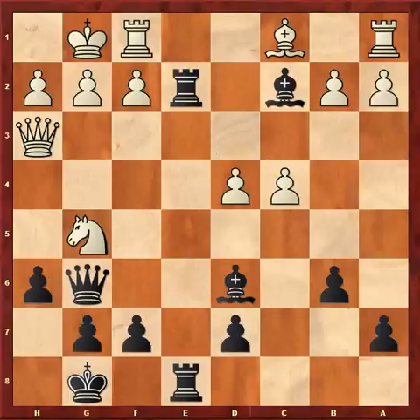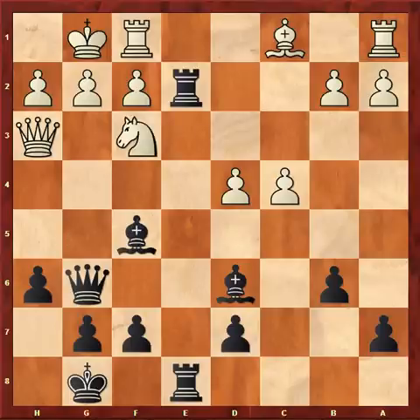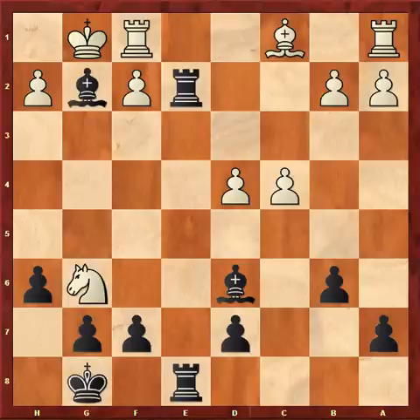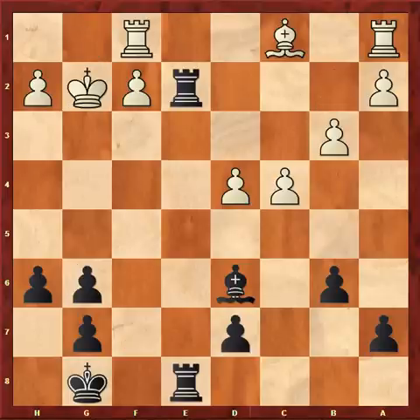In the game, I played h6, which is inaccurate. Nf3, Bf5. And now white only has one move — his queen has no squares, so he must play Nh4, attacking my queen. Bxh3, Nxg6. And now I should have taken an extra pawn with Bxg2, trying to get as much material for my bishop as possible. Kxg2, fxg6, b3, g5 would have given me a slight advantage, due to my e-file domination.